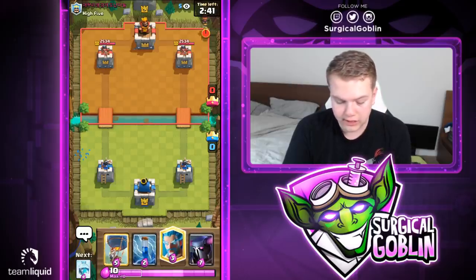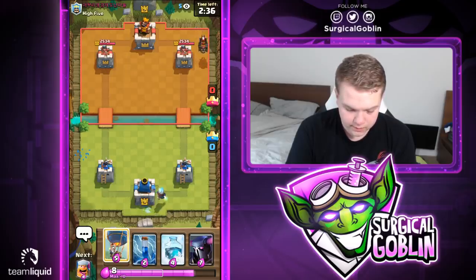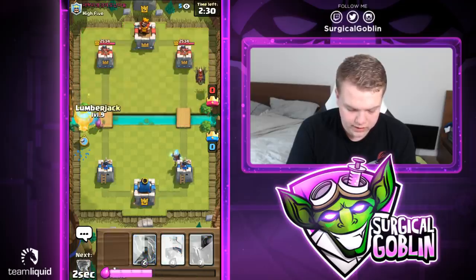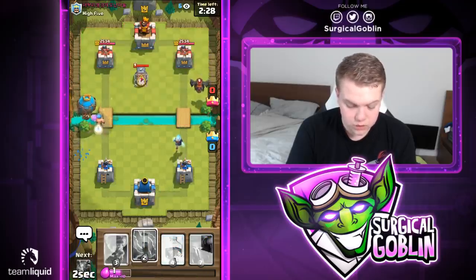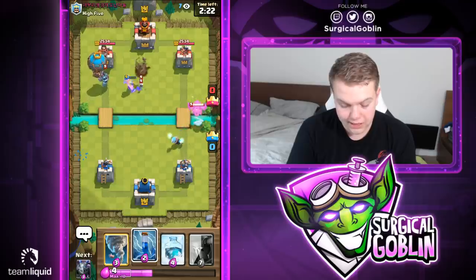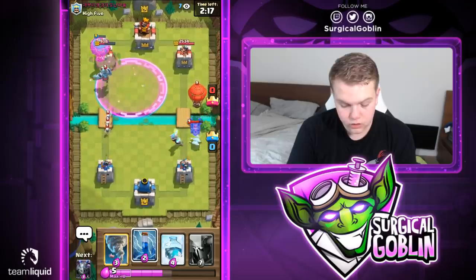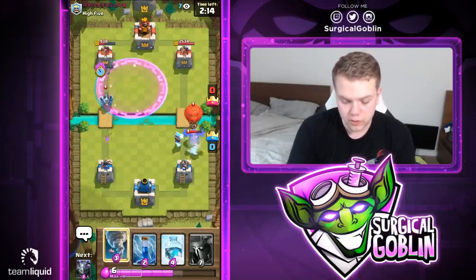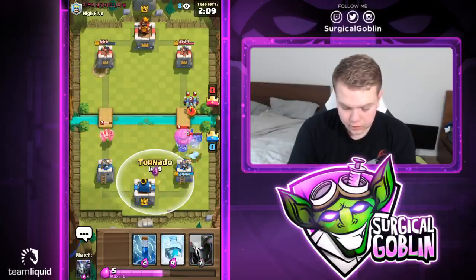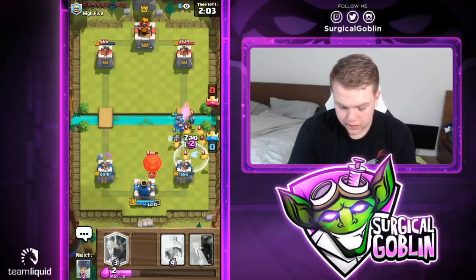With this deck you can have pretty awkward cycles. He goes with lava hound — lumberjack is next card. I'm not sure if I should go with it right now, but let's go with balloon and lumberjack, just praying he doesn't have a minion horde. Looks like he has tombstone and mega minion. Luckily our balloon targets the tower. He goes with his own balloon — our balloon gets two hits on the tower, but we should be able to defend this.